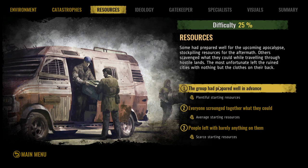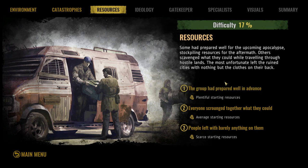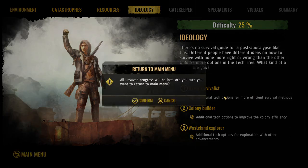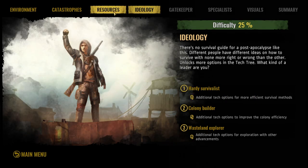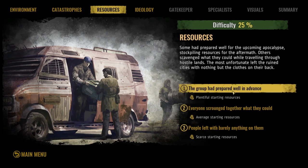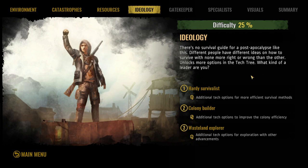For resources, 'the group had well prepared in advance' is really useful — trust me, you're going to want those resources because you're going to mess up at the beginning. This is probably the hardest difficulty option to change, so just be careful with it. We're going to say we prepared in advance.